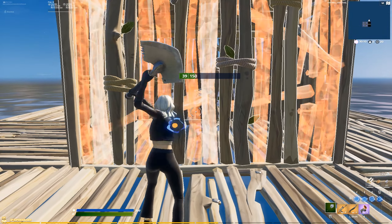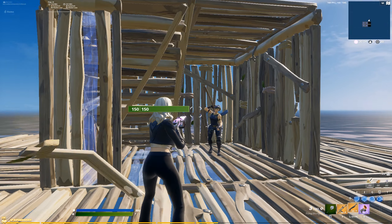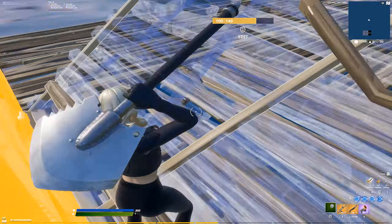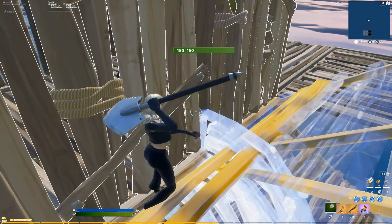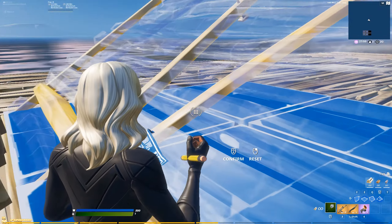This one really confuses your opponent. So if you have a preset ramp and a preset wall, you'll get easy shots off. And then if you don't kill them, you can just reset the wall. So if you go up against a wall and place a ramp, you'll be phased. And then you can edit the ceiling, break the wall, do the phasing, and you'll get into the box. What the ramp does is it boosts you in more.